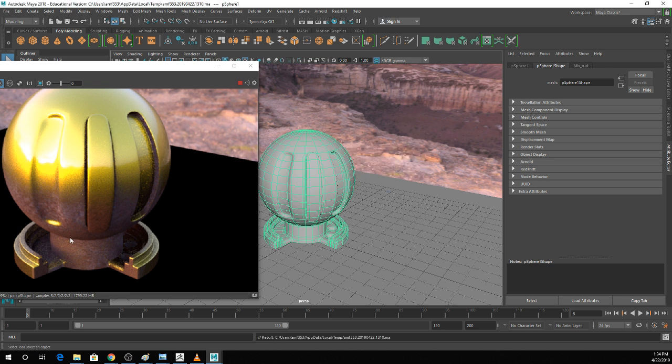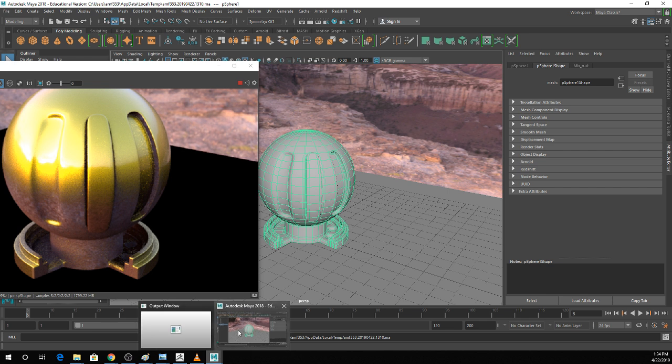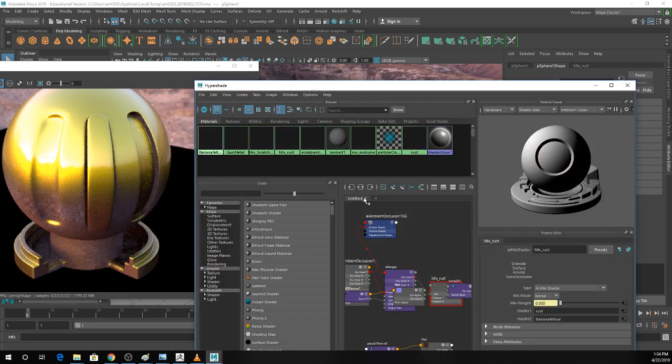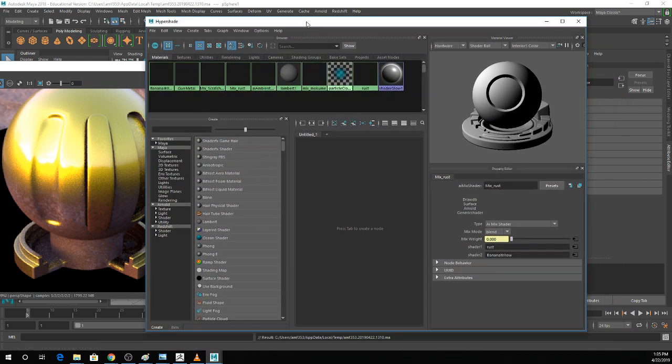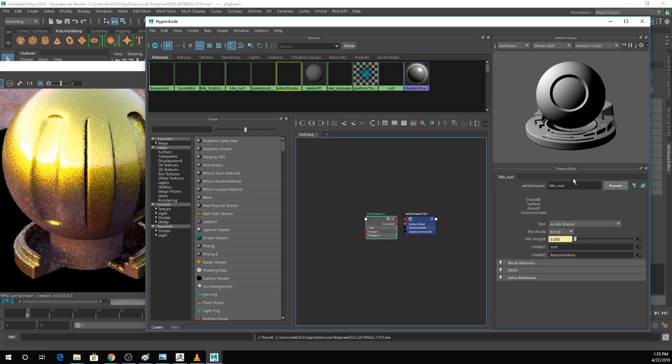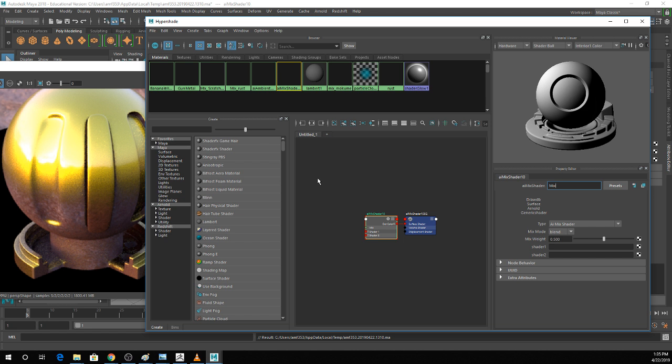The last thing I want to show you is how to add dust to the top of stuff — it's a little bit convoluted. I'm going to go back to my Hypershade, clear all the nonsense out, and make another mix shader. I'll call this 'mix dust.'